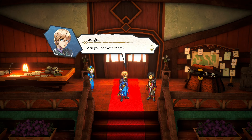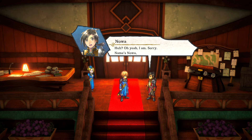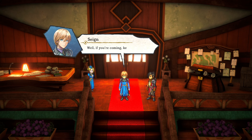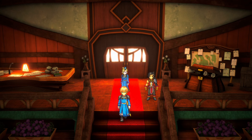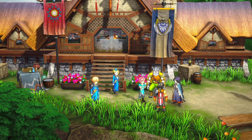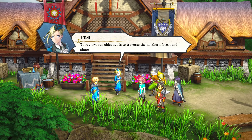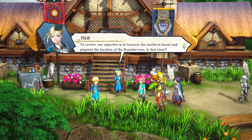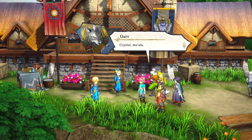Noah, slightly behind, introduces himself to Kessling — 'Name's Noah, nice to meet you.' Kessling says to keep up if he's coming. The mission objective is confirmed: traverse the northern forest and pinpoint the location of the rune barrows. Everyone confirms the orders are clear.